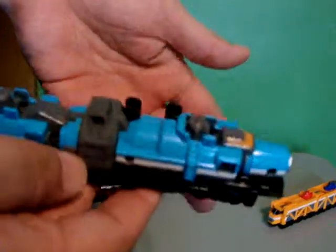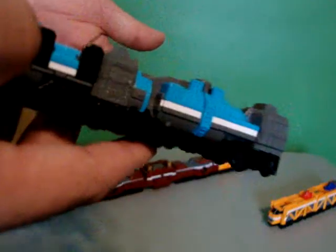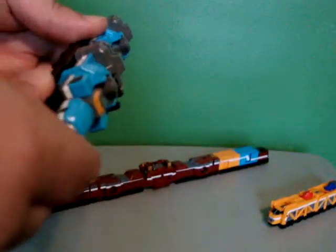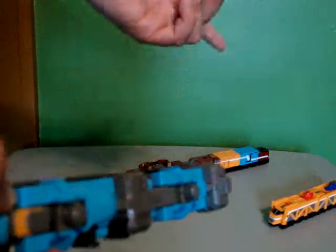On to Tanker Ressha. It's a tanker train, meant to transport — I'm assuming — oil or water or stuff like that. If I remember correctly in the show, when they attached it, it became like a giant power boxing glove. It really doesn't do anything — it doesn't have any neat little gimmicks like the Car Carrier Ressha. It just plugs in and they just box with it.